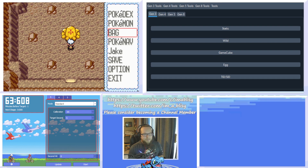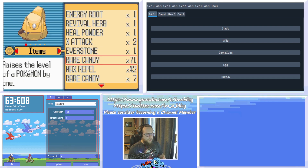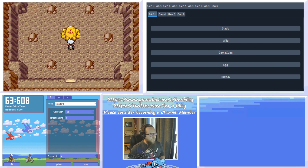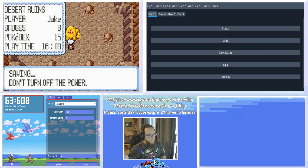I also suggest having some Rare Candies. Since I have an Emerald, I've just cloned a bunch of Pokemon, sent them over to my Ruby, and took the Rare Candies off. You probably really don't need more than about five Rare Candies — this is to figure out your IVs to know how far you missed your target. With that said, you can just save in front of the encounter and you're all ready to go on the game side.